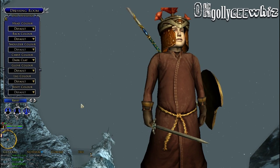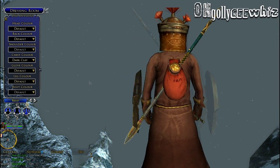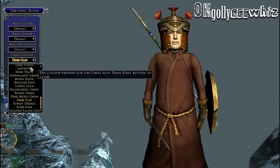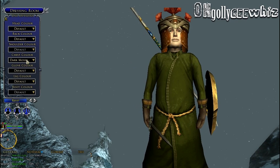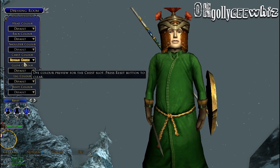Dark Clay — this looks almost flesh toned; that could have many possibilities actually. But that one is called Dark Clay. Now we have Dark Mossy Green. It's very olive, so it's not like something major. Rohan Green — this looks just like Light Green.